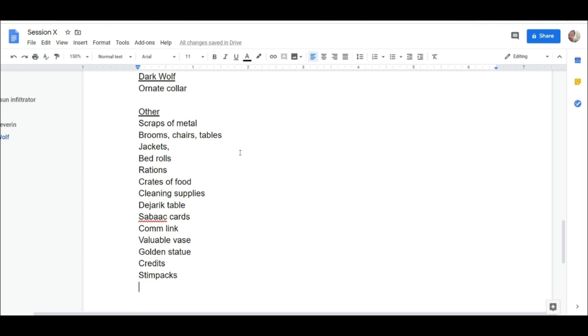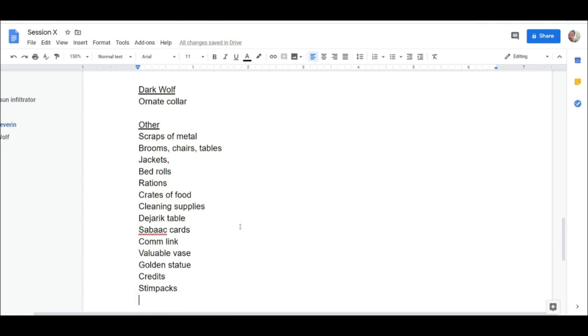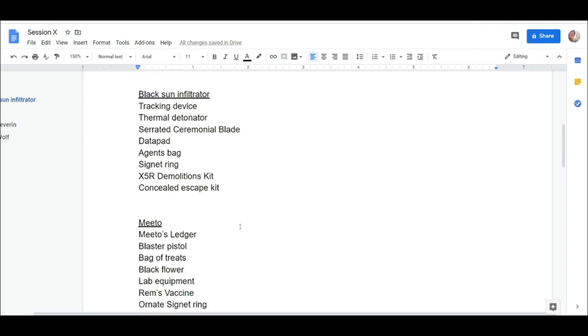This is useful if players are searching an area and you have a room you didn't plan anything for. You can just say it's a room with cleaning supplies, some chairs, or a broom closet — just throw in things that make sense. Players might not even take it, but it adds depth instead of just saying 'you walk into an empty room.' You can say 'you walk into a broom closet with some brooms and cleaning supplies.'